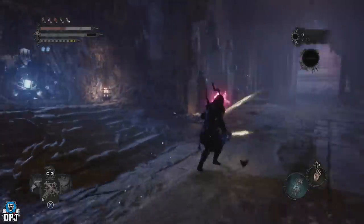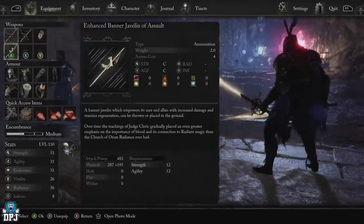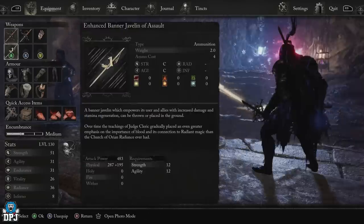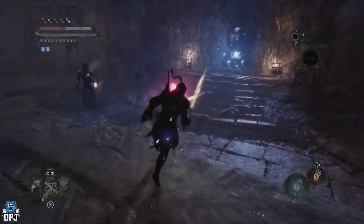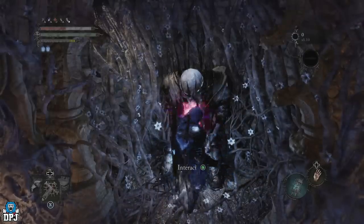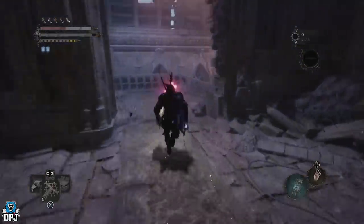All you have to do is land one blow on him, maybe two at max. If you've got ranged attacks, anything really, this should be even easier for you. Otherwise you may have to lay down blows with your in-hand weapons or spells — spells might work, though that's not really my area.